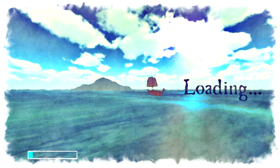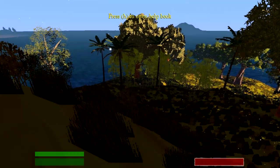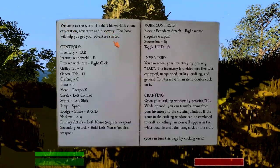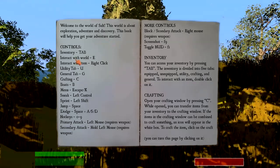So we have a few objectives to meet once we get into the game. Basically, this game is all about surviving and exploring. We need to obtain a few items to help us on the way. If we hit H here: welcome to the world of Salt. This world is about exploration, adventure and discovery. This book will help you get your adventure started.